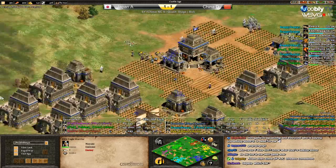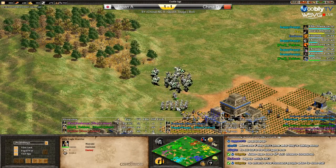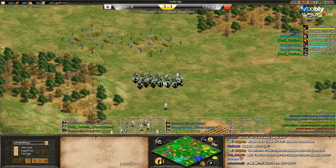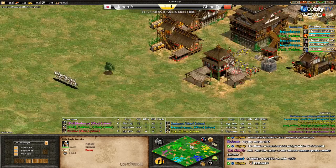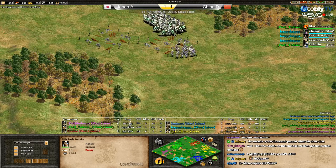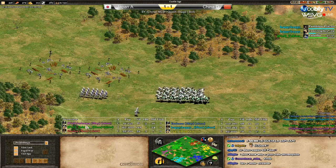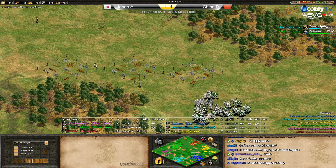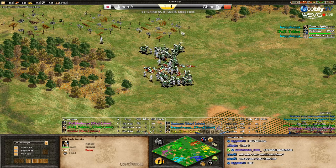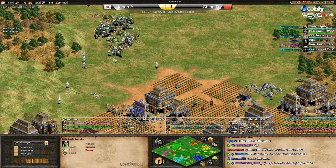Paladins are coming. Green is trying to push blue, but the Mongols can help a lot. Green's population is really strong - he's waiting for Eldorado, and he has it already with all the upgrades. Yellow is trying to raid green. It's a lot of eagles though - a good amount of eagles, so I think he's going to defend properly. Remember the eagles are cheap and fast. He's doing another siege workshop. Eagles again, cavaliers, almost paladin.